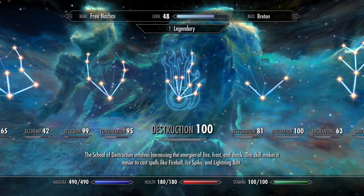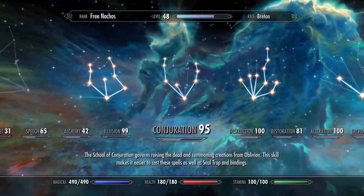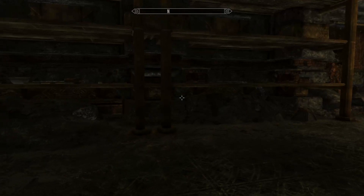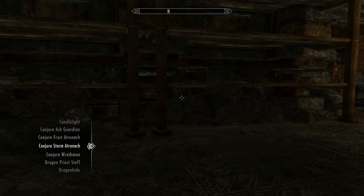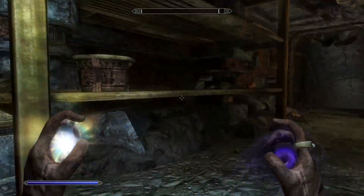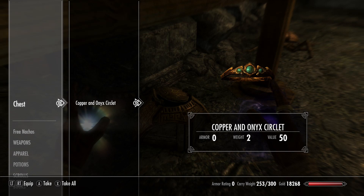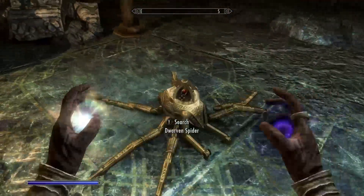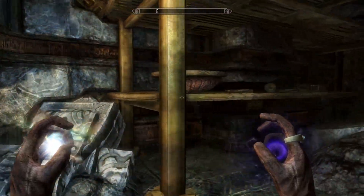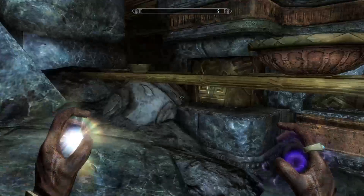Before we get started, let's check out my skills. My Destruction's at 100. Alteration's at 100. Conjuration's at 95. Illusion's at 99. So let's definitely get our Illusion up on this dungeon — we're going to need to do a lot of Muffle and a lot of Calming. I don't even know if I should be picking up Soul Gems anymore, just because I have so many of them. It's starting to actually weigh me down.